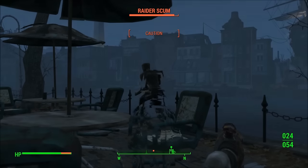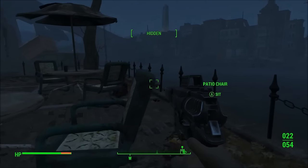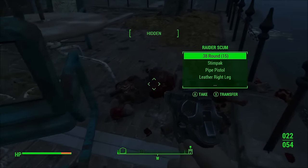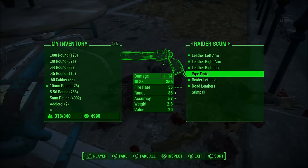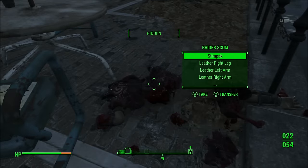We're also gonna kill this raider scum and loot him again — we're gonna get his ammo, his stim pack, and his pipe pistol. 371 to 383. It's pretty awesome.